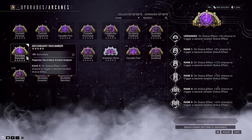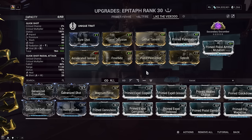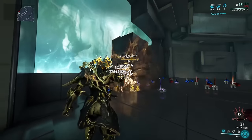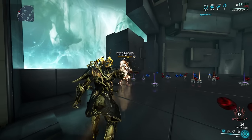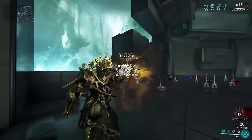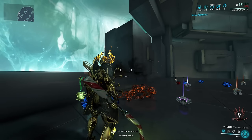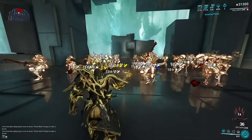Secondaries are in a good spot right now with the arcane Secondary Encumber. This has a 24% chance to trigger a random status effect any time you proc a status. On a build like this we're already over 100% status, so we're basically guaranteed to always get that 24% chance every shot. If we were under 100% status, we'd just be adding an extra layer of RNG. So shooting just a couple of times with this Epitaph build gives us a lot more status elements applied, and since I modded for viral, my melee isn't just scaling off Condition Overload but also off the viral debuff.